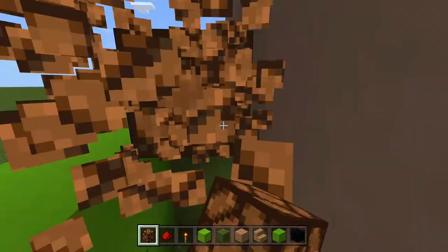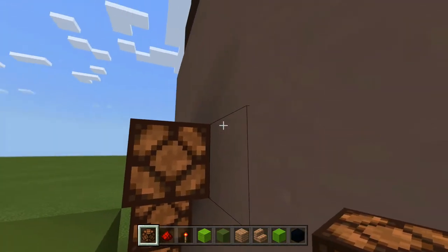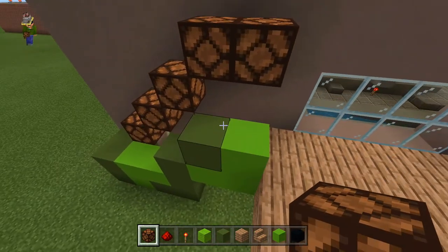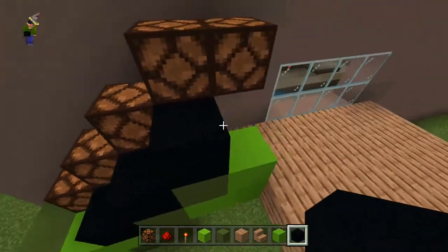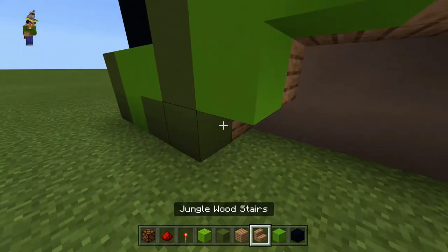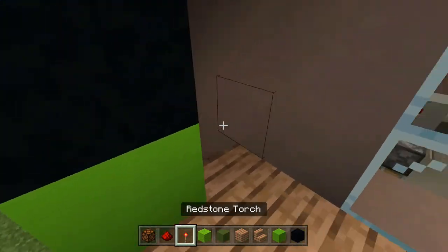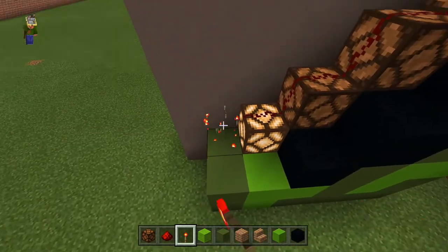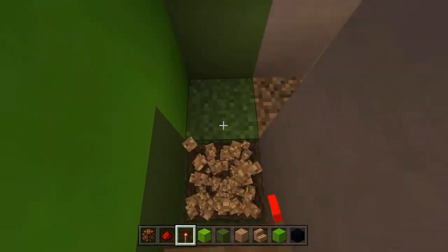I got some redstone lamps — I want to put these in first to make sure there's enough room. Oops, you can't walk up that — I'll move it up. I'll put lights going all the way up the stairs — one there and one there. Now I just have to build up the wall: the top bit will be all black, the rest green, and down here I'll fill in with dark green. Let me activate the redstone to turn on these lights.